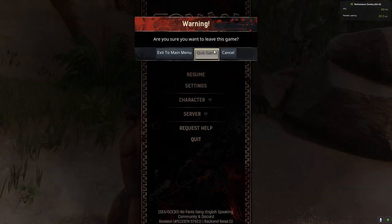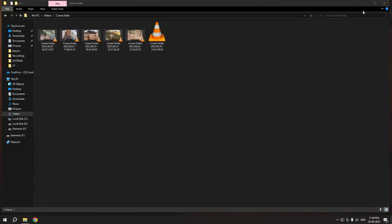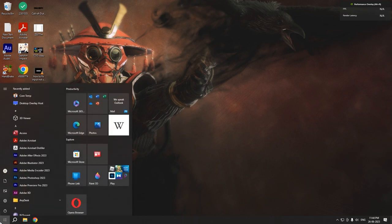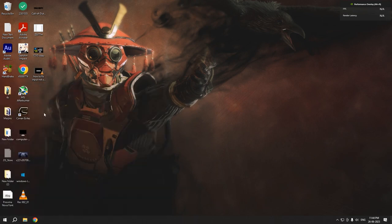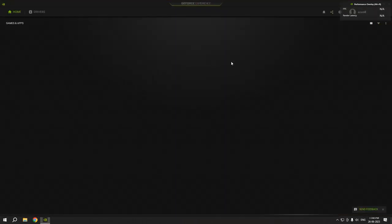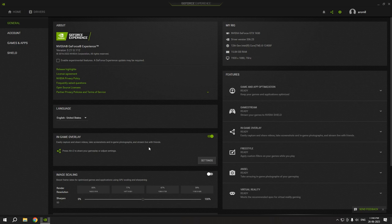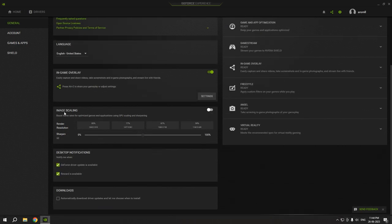Now go to GeForce Experience. In GeForce Experience, go to settings and you'll find something called Image Scaling. A lot of people don't know about this feature, but go ahead and enable it.